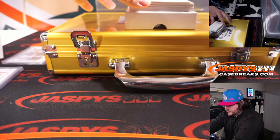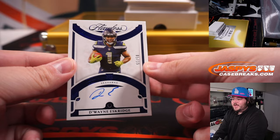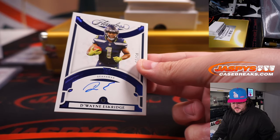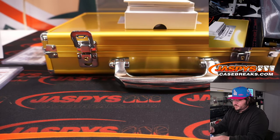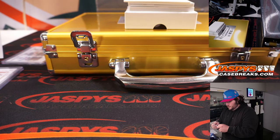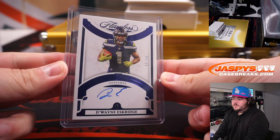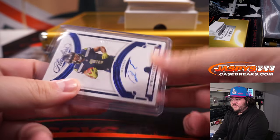First auto — 5 of 15, rookie auto for Dwayne Eskridge, Seattle Seahawks. That's going straight up to Chad. Let's start building up that Dwayne Eskridge–Drew Lock connection. 5 out of 15.